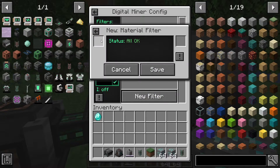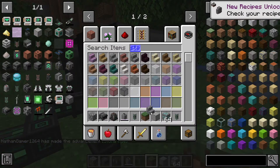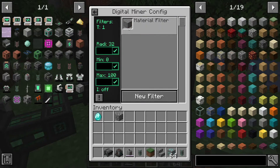The next filter type is material. Let's grab cobblestone and cobblestone stairs. Go to config, select material, and choose cobblestone. If you save this, it will mine anything made of cobblestone material — like granite and diorite.